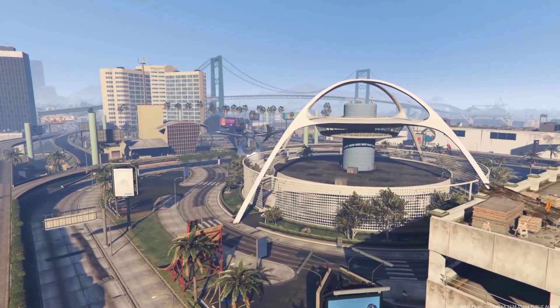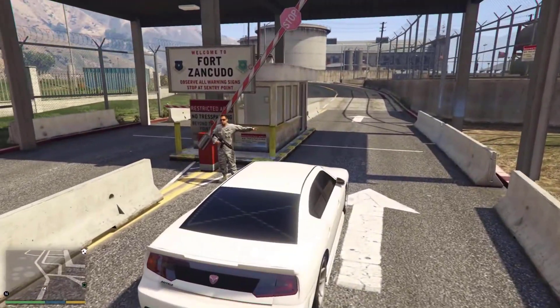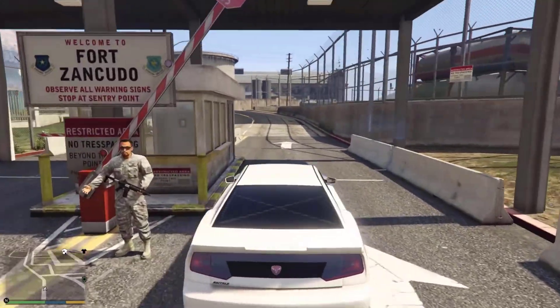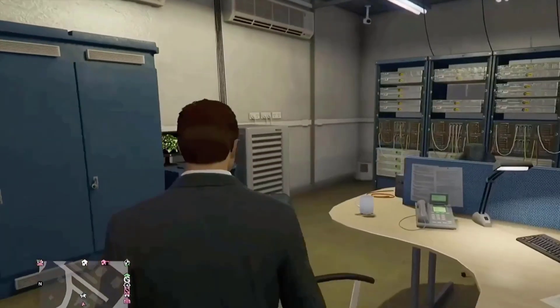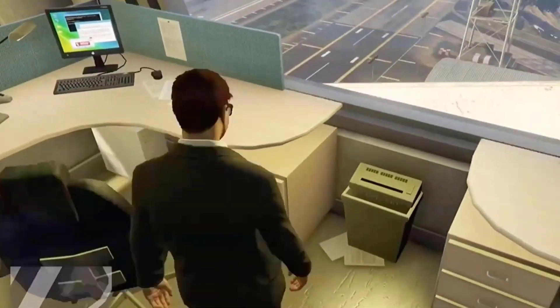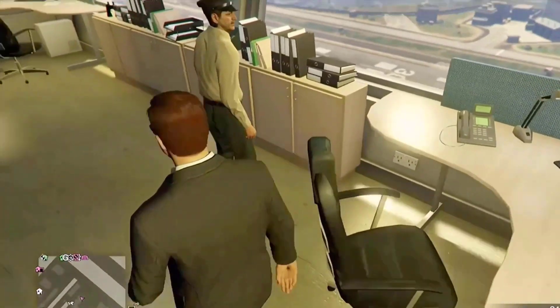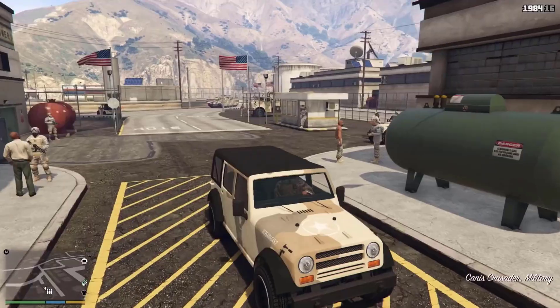Fort Zancudo is a U.S. military facility jointly operated by the Army, the Marine Corps, and the Air Force, featured in Grand Theft Auto 5 and Grand Theft Auto Online. Inside the control tower, the computer screens show a map of the United States which slightly differs from the maps downstairs in the training center, especially on the west coast. The rest of North America is absent.